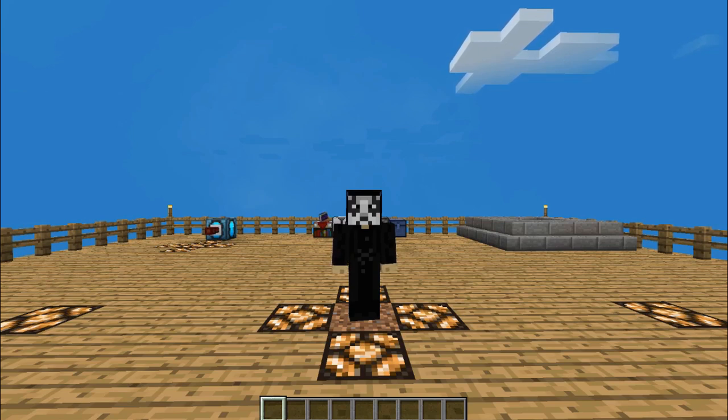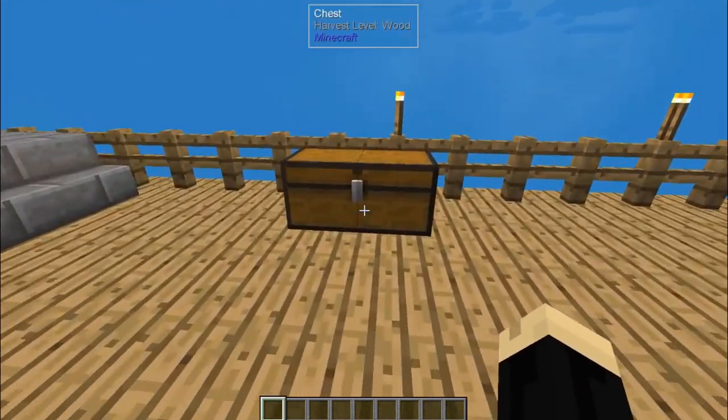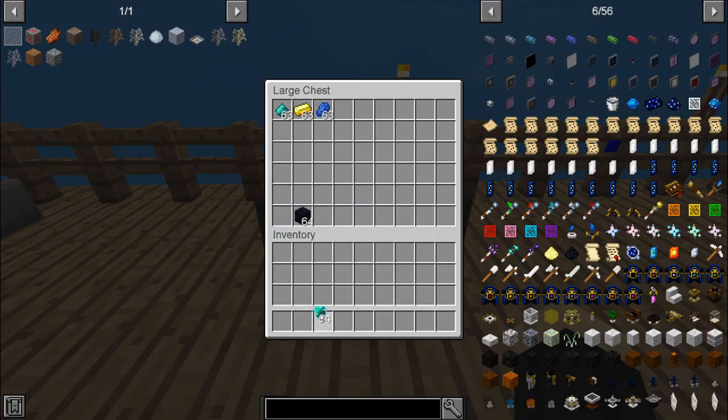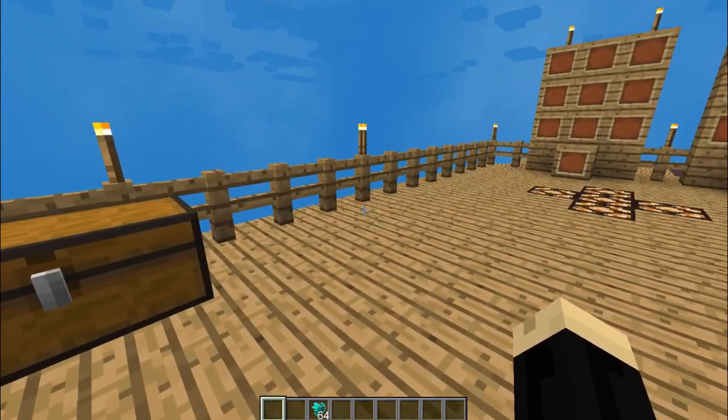First thing we're going to have to do is we're going to need to get a hold of some glitch hearts. To get those, you're actually going to do that by doing the trial, using the trial keys. If you're unfamiliar with that step, I've already done a tutorial showing how to use that, and I will link that down in the description. But once you've completed the trial key and you've gathered up some corrupted glitch hearts, which are dropped from defeating the glitches in the different trials, we need to go ahead and turn that into some other stuff.